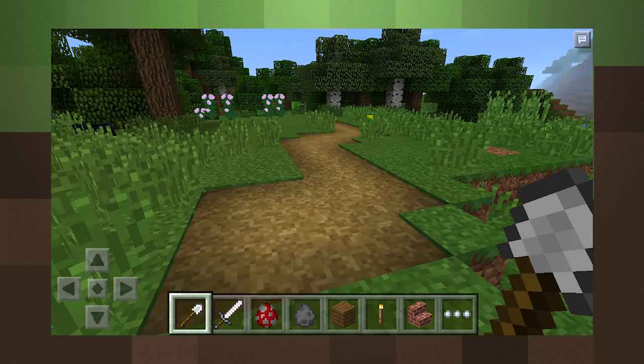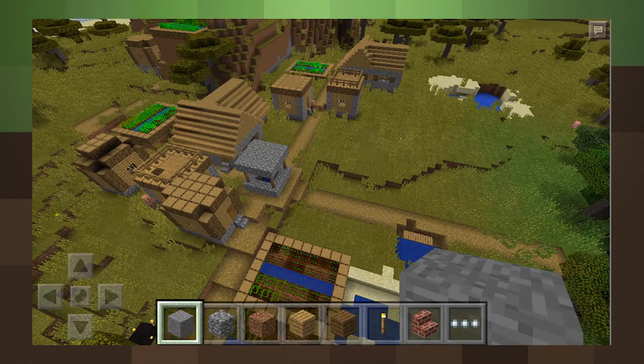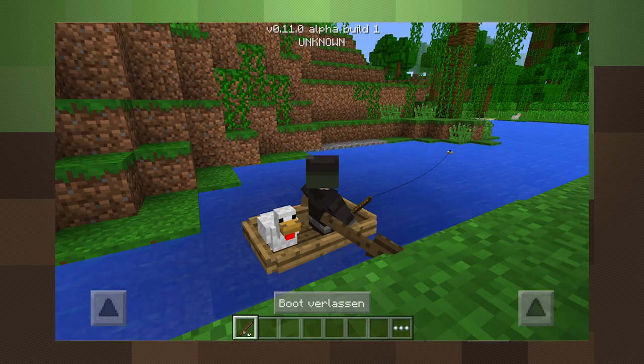Speaking of paths, one of the new blocks coming to the combat update — they snuck them into the just-released Pocket Edition version 0.11. You can now find them in villages if you want a sneak peek before the first 1.9 snapshots, but there are plenty of other new features in this huge Pocket Edition update.